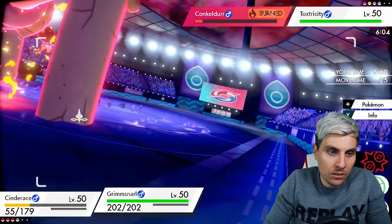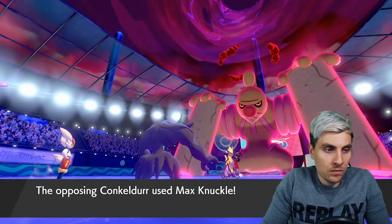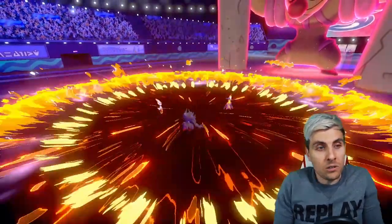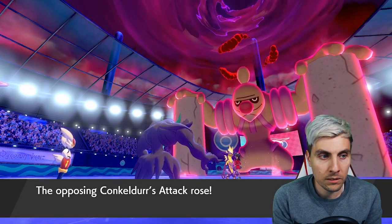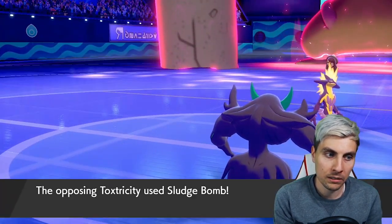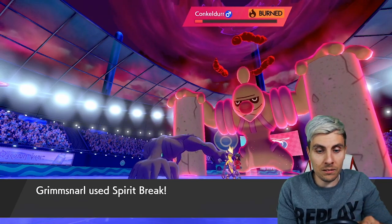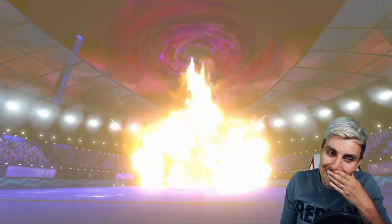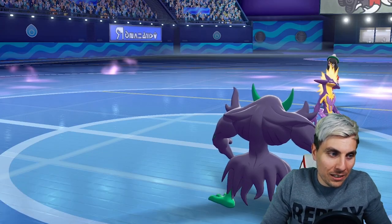We just Iron Head the Conkeldurr and Spirit Break it as well. Max Knuckle into Grimmsnarl — oh, Cinderace! I think they should have Max Knuckled Grimmsnarl and then gone for Overdrive which would have got Cinderace anyway — that would have been the better play. But hopefully we take — wow! Oh, that was too close, too close for comfort. We got Excadrill to come in and that should finish things up as the Dynamax turns back to normal.